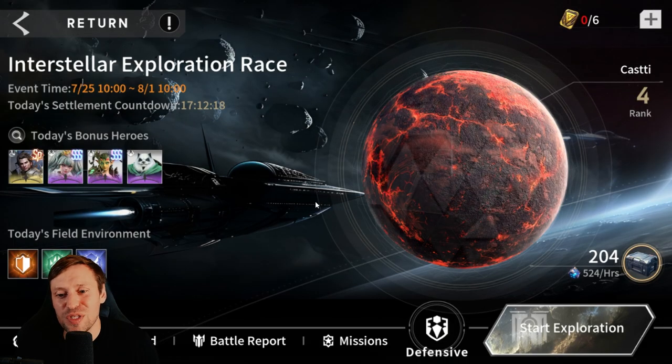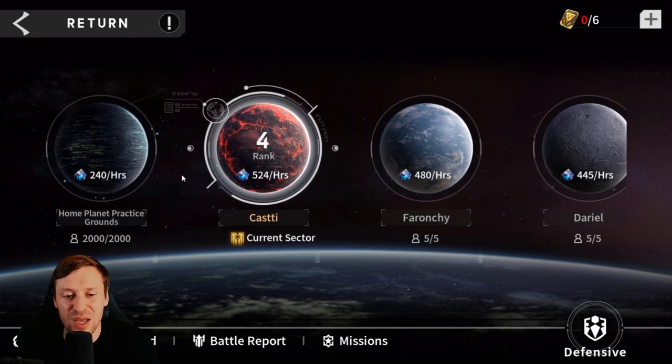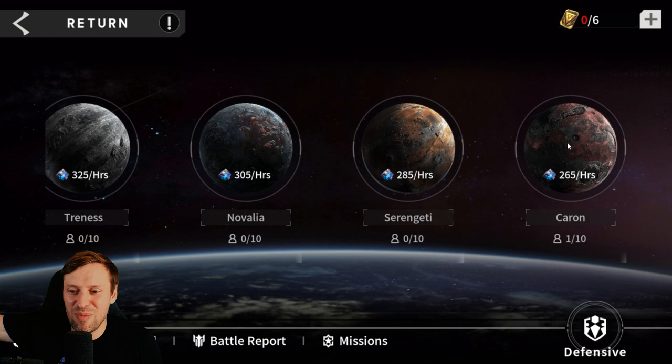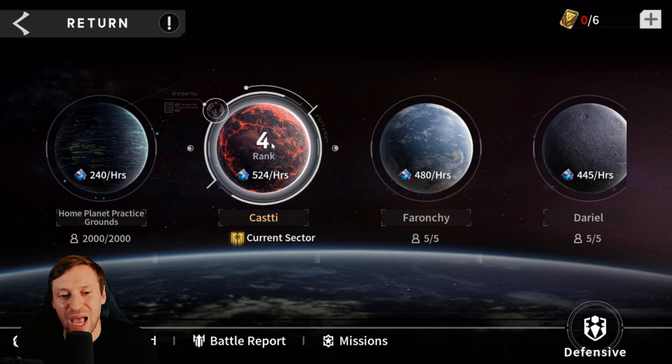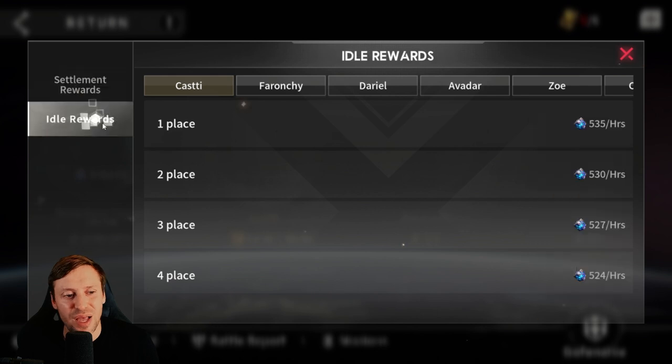On offense, you start on your home planet and you can jump straight away to the best planet where you get the most rewards. It makes no sense to me — normally you sort of work your way up, but they've put the worst planet all the way at the back. It would make more sense to climb up and have the best planet at the end instead. We get these rewards: finishing higher gives you more blue crystals and purple crystals — the purple cubes are better than blue. You also get idle rewards, earning more per hour the higher up you are.